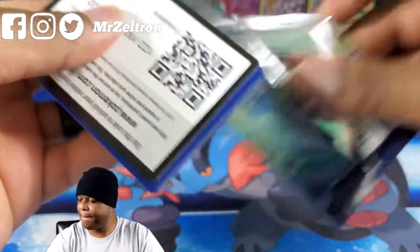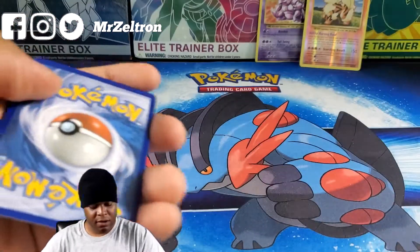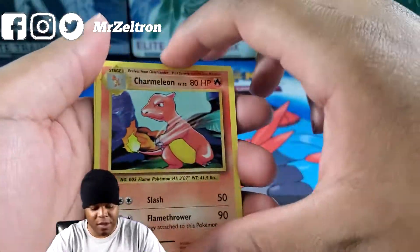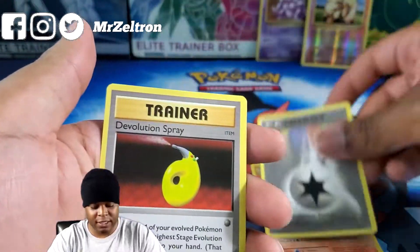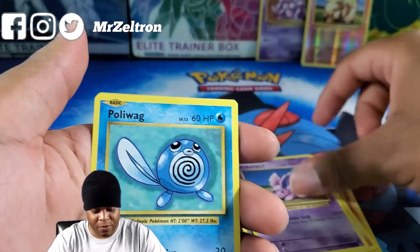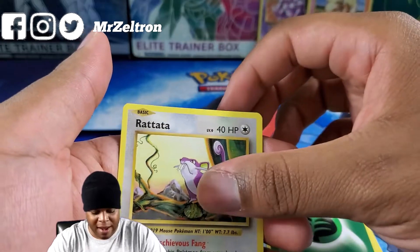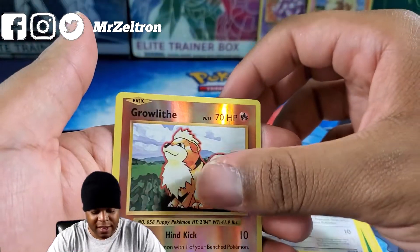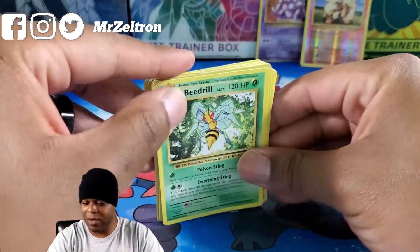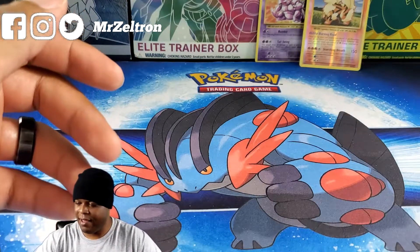Next Evolutions pack. Charmeleon, Double Colorless, De-Evolution Spray, Onix, Nidoran, Mew, Poliwag, Lightning Energy, Raticate, Reverse Holo Growlithe, and Beedrill. Nothing too special in this particular box overall — we got a Nidoking Holo and an Arcanine Reverse Holo Rare. Not too bad.